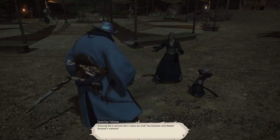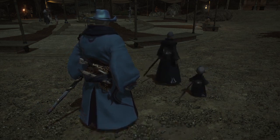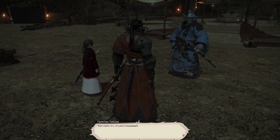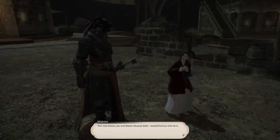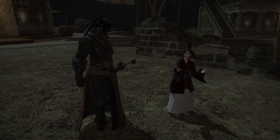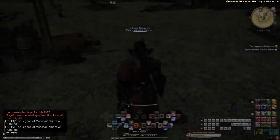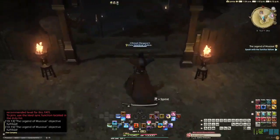Dressing like a samurai doesn't make you one! You bastard, you sully Master Musosai's memory! False — all of you! It's you! That man knows you and Master Musosai both. I would find out who he is. Oh, he's trying to hop the next ferry out of here.